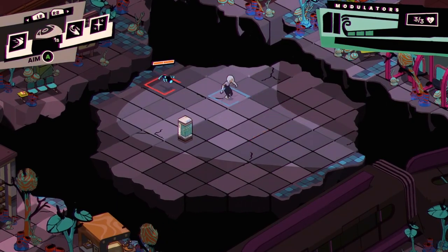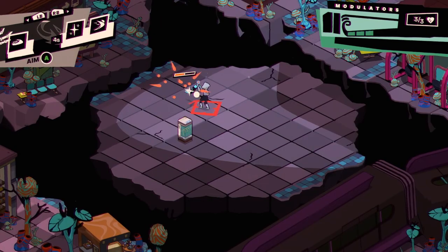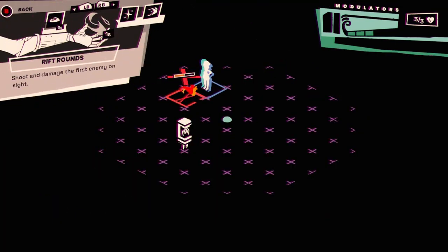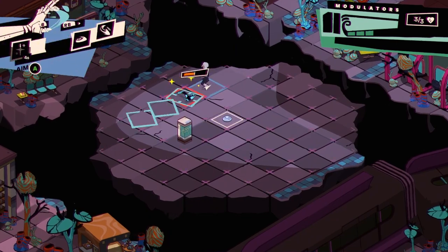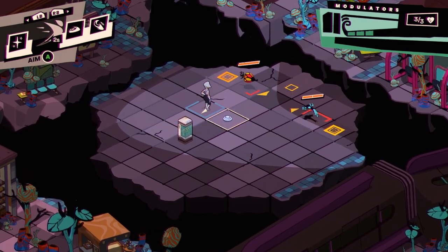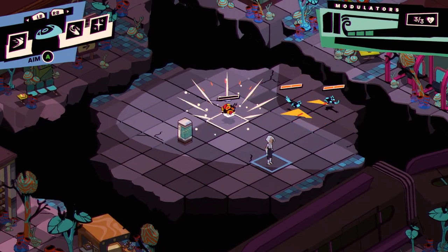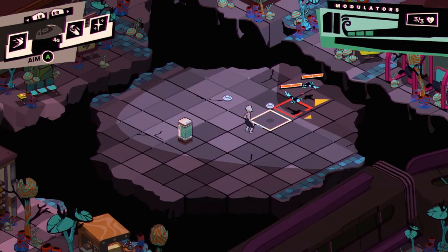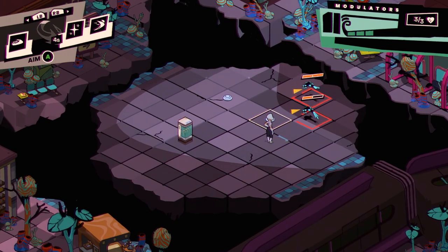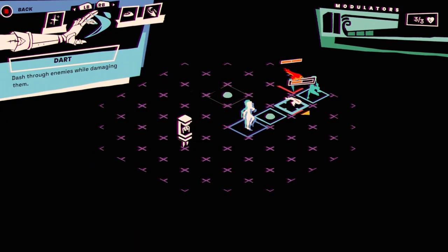These guys take two shots but we can Pulse them. Let's set a mine — okay, the mines hurt you. I don't like that. I'm struggling a little bit with keeping an eye on both my positioning and what the enemy is doing at the same time — that feels awkward. I wish the mines didn't affect me, but that's fine. Can I dart over them? Okay, I can at least do that — that's nice.